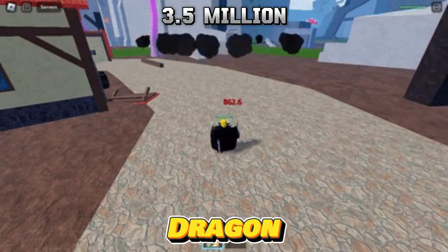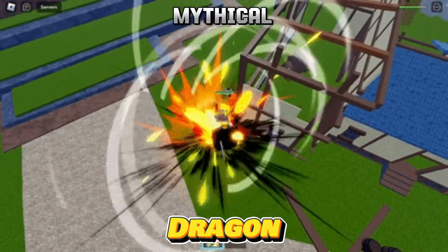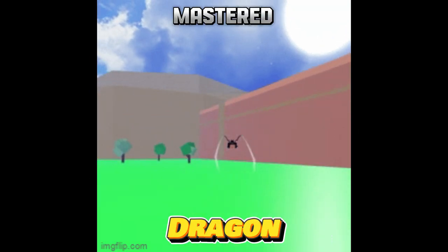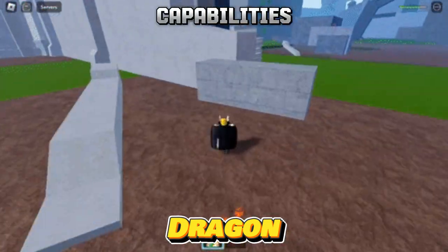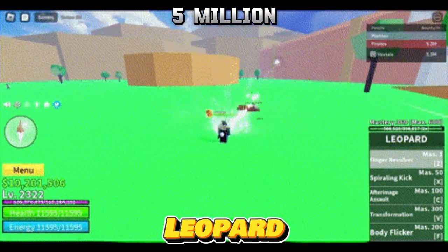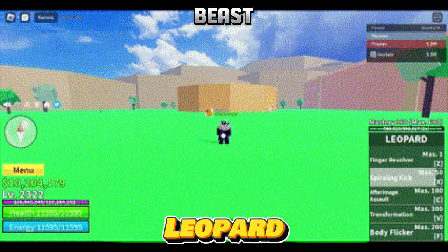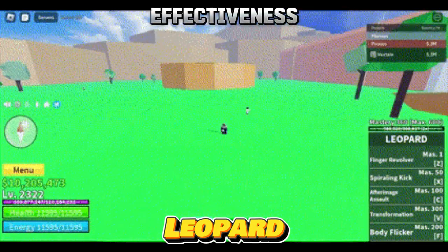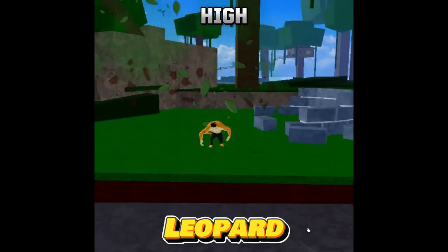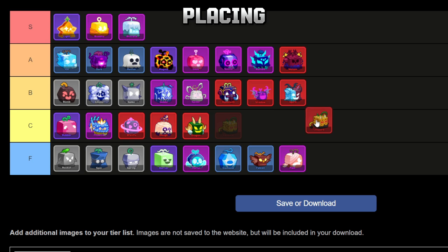Priced at 3,500,000 money or 2,600 Robux from the Blox Fruit dealer, the Dragon Fruit is categorized as a mythical beast type Blox Fruit. While it may not be the most effective choice for leveling up, once mastered it offers a set of decent moves that add value to its overall capabilities. As a result, I'm placing Dragon Fruit in the C tier. Priced at 5,000,000 money or 3,000 Robux from the Blox Fruit dealer, the Leopard Fruit falls under the category of a mythical beast type Blox Fruit. While it boasts effectiveness for leveling up and offers decent moves, its mastery requirement is quite high, making it a less favorable option for some players. As a result, I'm placing Leopard Fruit in the B tier.